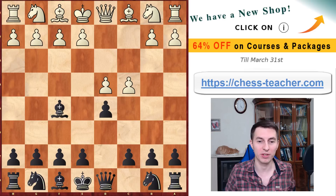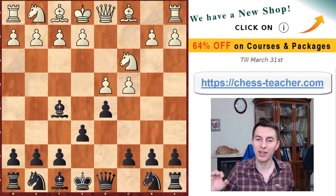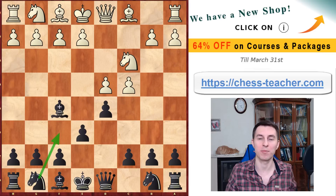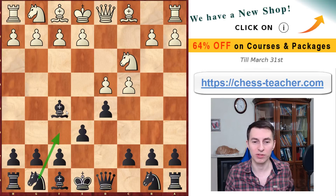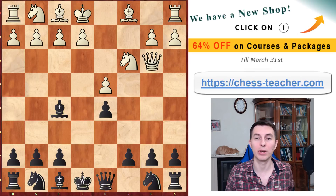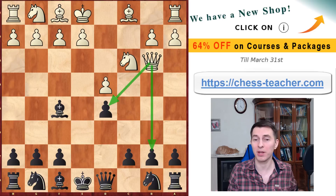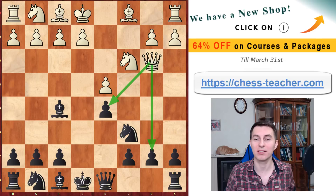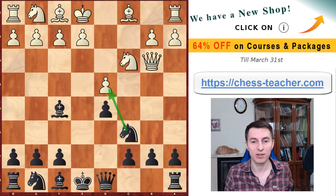The first trap starts after pawn c4 — you've got the Baltic Defense with bishop to f5. After knight c3 and pawn e6, there's a very interesting trap. If White plays normal moves you develop with knight f6 and you're fine. But White may try to take advantage of your slightly unusual bishop f5 by trading in the center and following up with queen to b3, double-attacking Black's pawns on d5 and b7. It looks like Black is in trouble, but you respond with knight c6 as a counter-blow, attacking the pawn on d4.